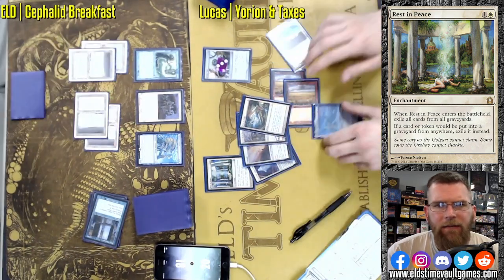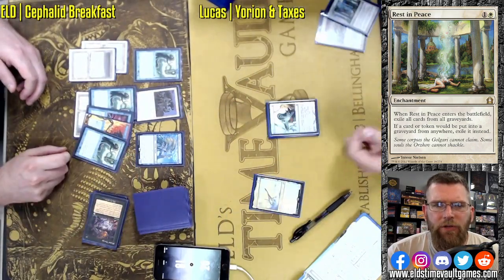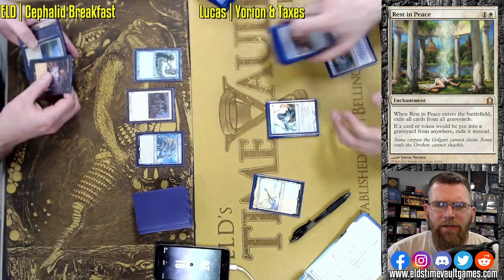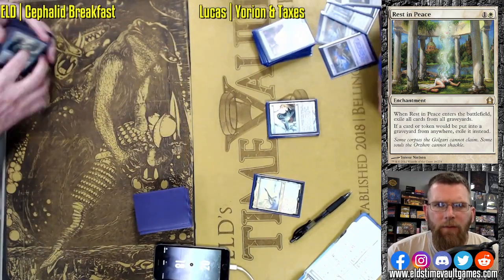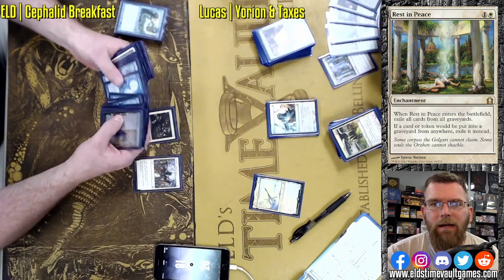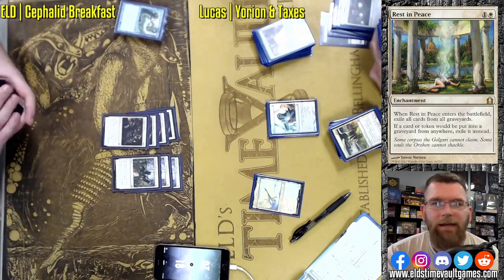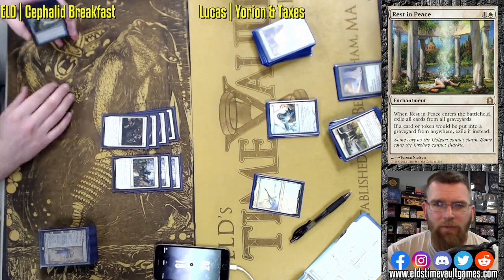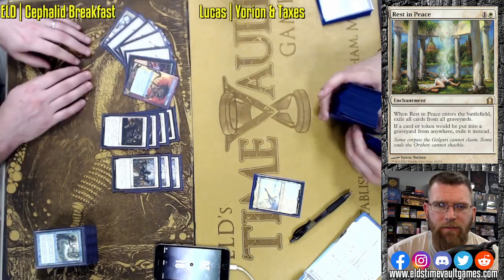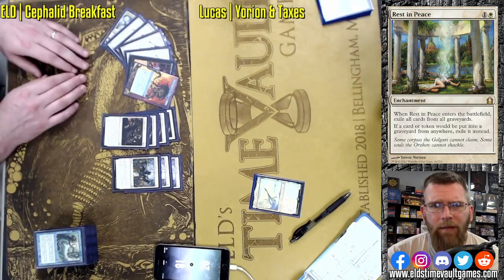So let's see — he had Skyclave and Solitude. Lucas really needed to blow up my creatures on his turn. Instead, he had gotten the Yorion into hand to have an extra card to pitch to Solitude. He needed to play the Skyclave, blow up one of my creatures. Probably the most ideal time to do that would have been in response to the shuffle. I think it just wasn't apparent how dangerous the situation was with Rest in Peace in play. It's understandable that people would feel fairly safe against a deck perceived to be a graveyard deck, but it's so easy to get Thassa's Oracle into hand when you're playing four Stepthroughs. It's barely an inconvenience.